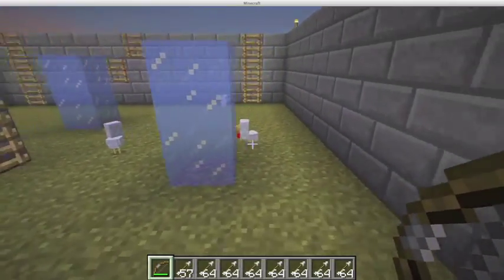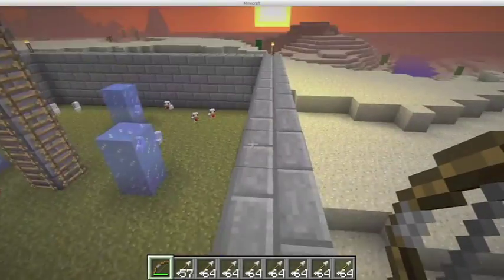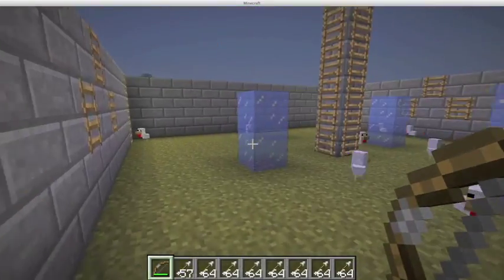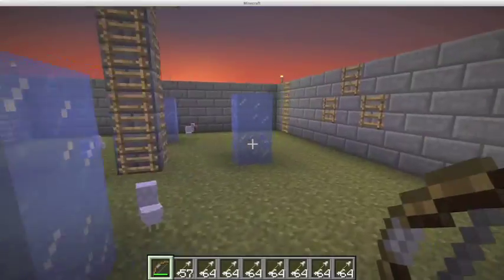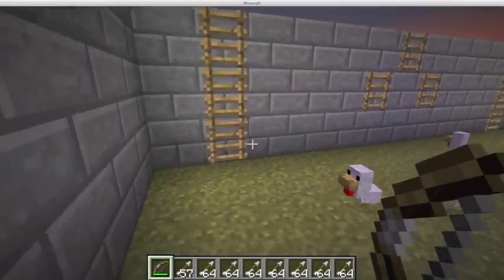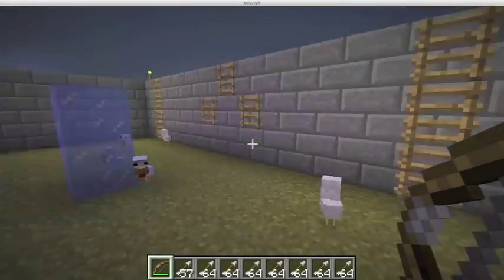What's up guys, it's Henry and today I'm going to show you a brief tutorial on how to topspin. Topspin is basically just going up on a ladder, spinning, and killing a chicken. If you saw my trick shot video you kind of know what this is already, but for those who didn't, that's what it is and I'm going to do a tutorial on how to do this.